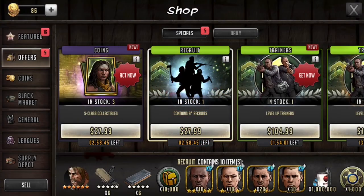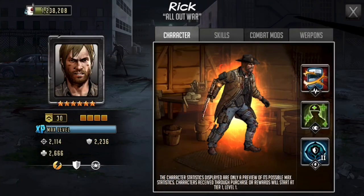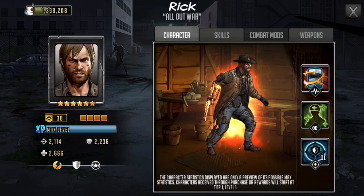Hey everyone, so in this video I'm going to be going over this $27 Canadian offer — so I'm guessing that's about $20 American. In this offer you actually get a six-star yellow Rick all-out war. Now I know this toon doesn't seem very relevant to a lot of people, but at the same time I think it's a pretty good deal.